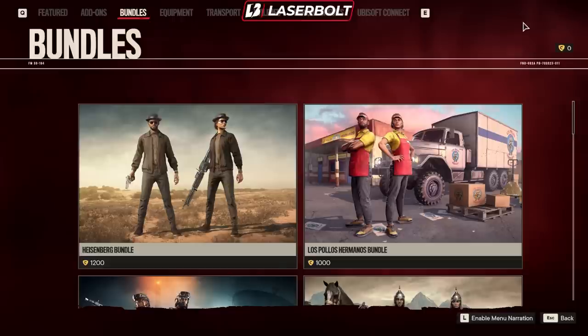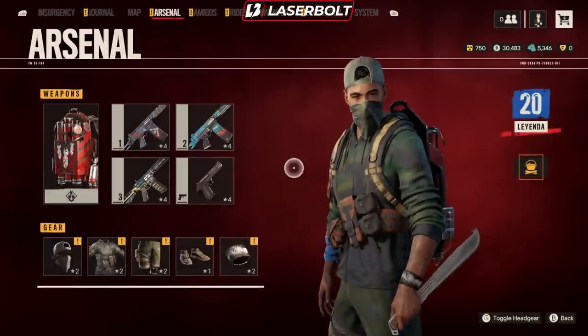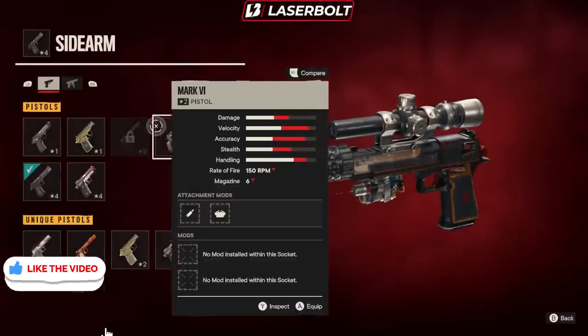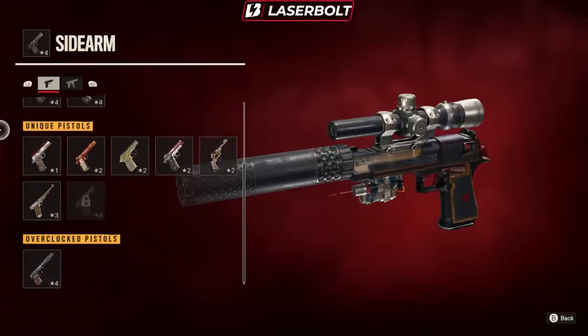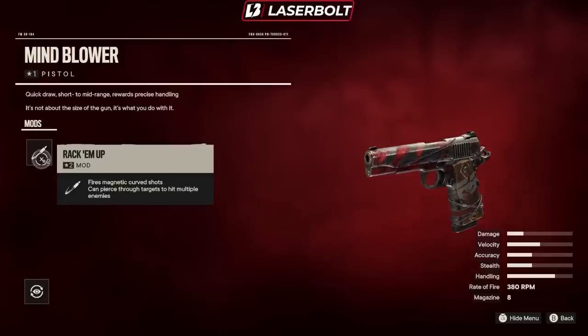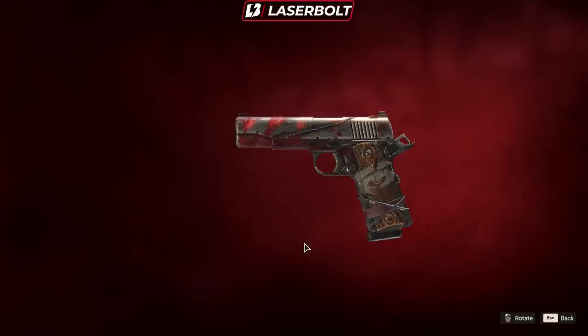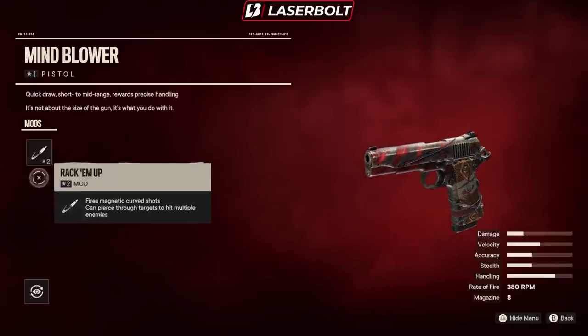That is what we have for the reset. Now I do want to mention a couple things you might have missed. We do have the Season Pass, and within that Season Pass you are able to get stuff and items for your character. One of the most OP things you're able to get is this pistol right here. It comes with a weird mod that you're not able to get anywhere — it's called Rack'em Up. You fire a magnetic curve shot and can pierce through targets to hit multiple enemies. It's pretty much like a bullet that tracks enemies and goes around — really, really dope. I'm going to show you guys a little bit of gameplay later on in my next video coming out tomorrow.